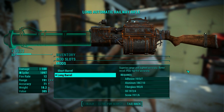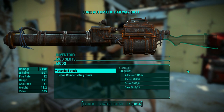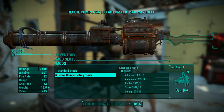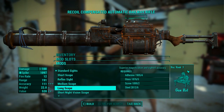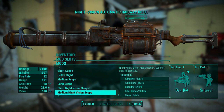The long barrel affects hip fire accuracy, but if I choose a decent scope, then this won't be a problem. When it comes to the stock, I have to take either the standard one or the recoil compensated one, which is better than the standard in every way, so it should always be picked. I was surprised to see that a rifle that shoots spikes has this many scopes available - almost every possible scope in the game can be placed onto it, from simple sights to night and recon scopes.